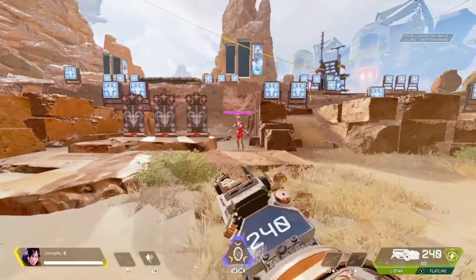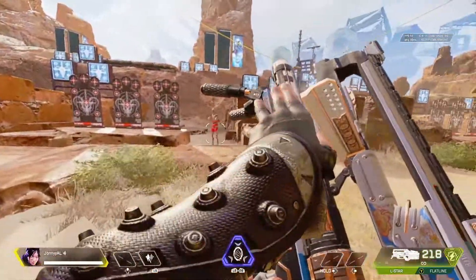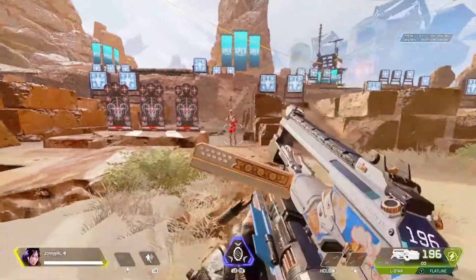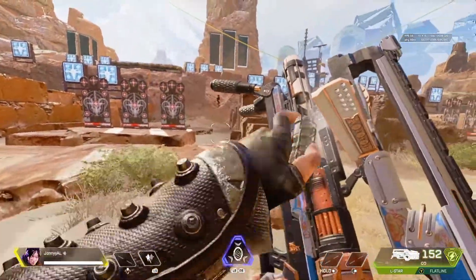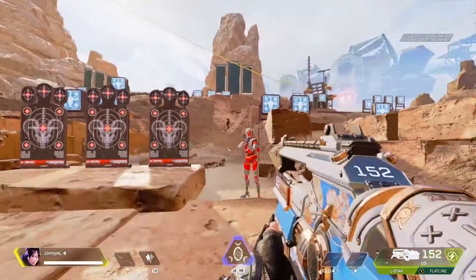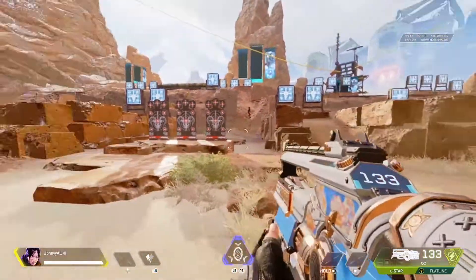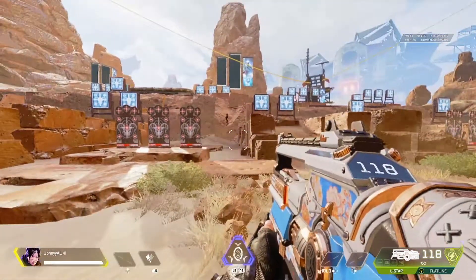The L-Star has an insane amount of recoil. It has no weapon magazine — it's based on when it overheats. You can one-clip someone if they're standing completely still, but that's very unlikely. As you can see it does snake really easily, so you want to push all the way down on the right stick and to the left first. As it starts snaking you just do the opposite of what it's doing, and look at that — it's so much better.